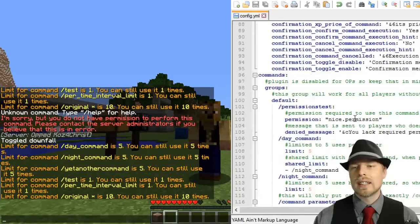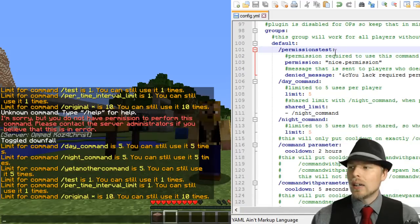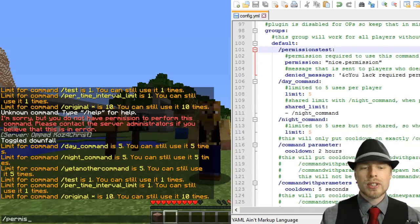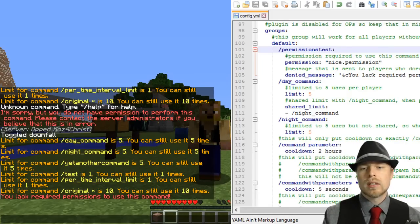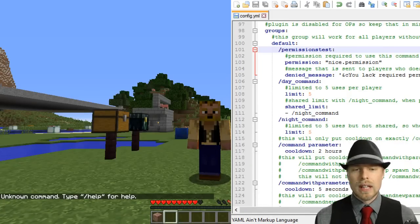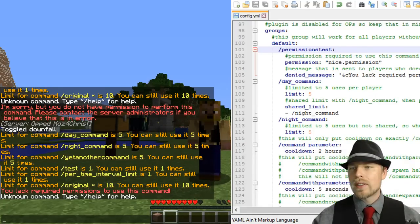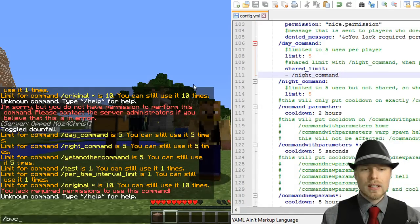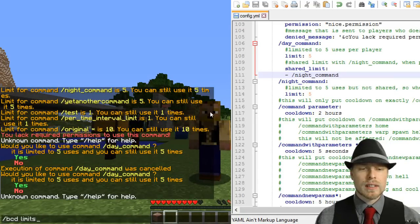Now we get into the meat and potatoes — the commands. The first one is a permissions test: anybody who does not have the permission node 'nice.permission' will not be able to use this. If we give ourselves that permission, we'll be able to run that command. It doesn't return anything, it's just a test. The other one is the day command which shares with the night command. With bcd limits, you can see those two commands are there and they're limited to five uses.